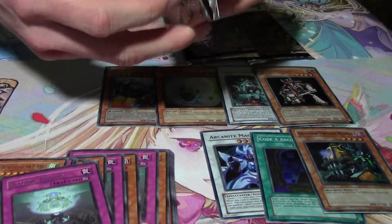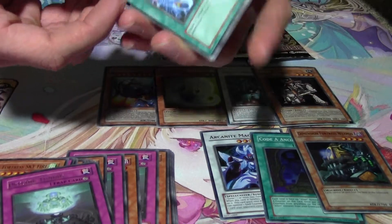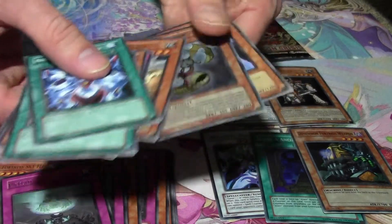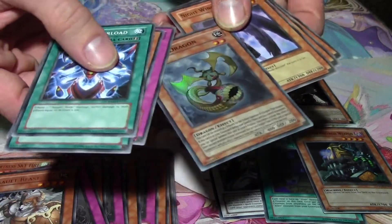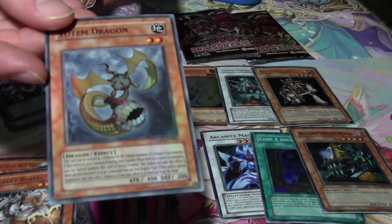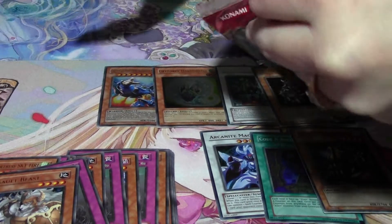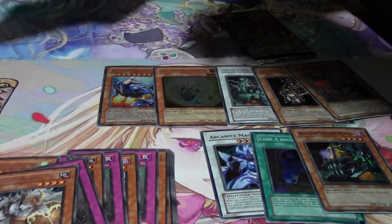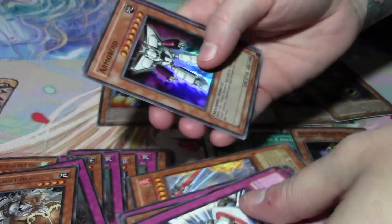Down to three packs. Come on loose packs, let's get another ulti or even a secret. Assault — oh nice, Totem Dragon! It's actually a pretty expensive super rare. It's like a $4 super rare — not really expensive, but for a super rare it's not bad. Compared to super rares now at 25 cents — unless it's a Twin Twisters, which I still have three copies I need to sell.